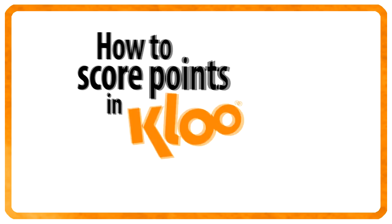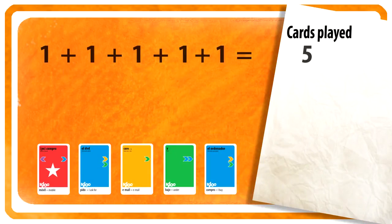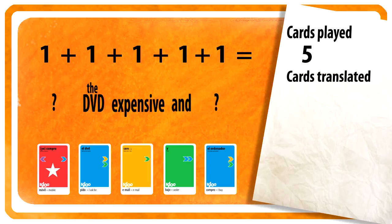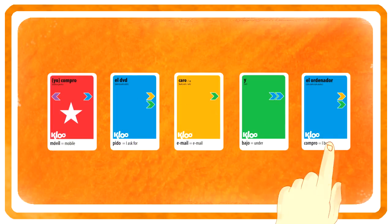You score points in Clue as you play your cards. You score one point for every card you play, and you also get points for every word you can translate. If you don't know a word, remember to look at the bottom of the other cards for clues.